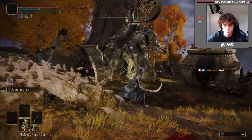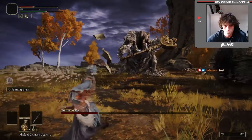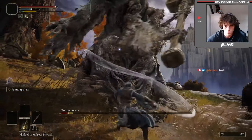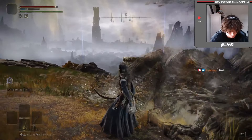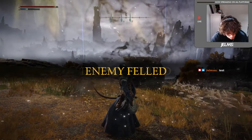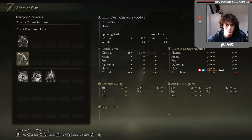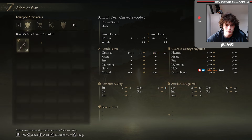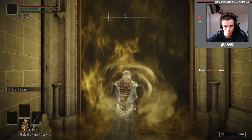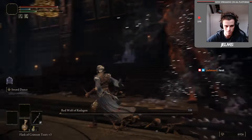After leveling up, getting a Bell Bearing, and increasing my weapon damage, I decided to kill an Erdtree Avatar — no real reason, I just wanted to kill him, and we ended up killing him pretty easily. Wanting a flowing-like movement, I decided to go get the Sword Dance Ash of War, as it is very strong and scales extremely well with dex. After gearing up a lot more, I was able to face the Red Wolf of Radagon and killed it pretty easily.